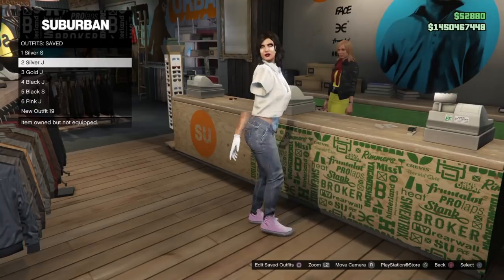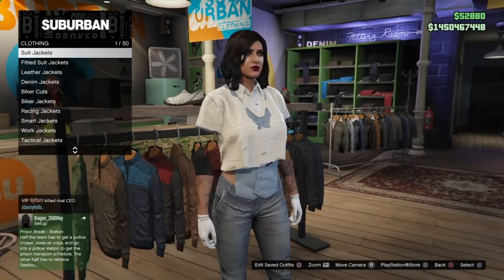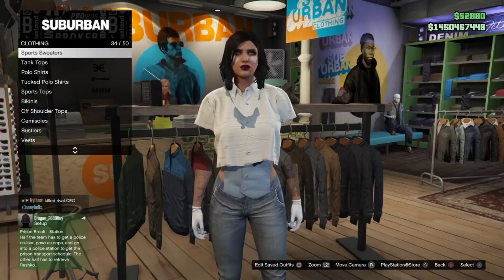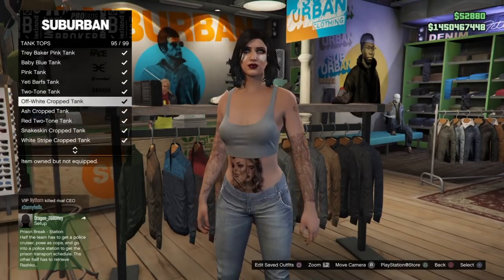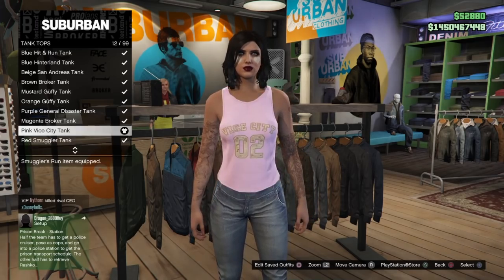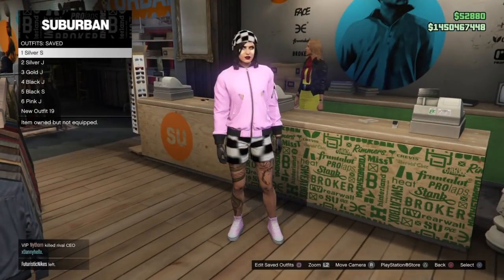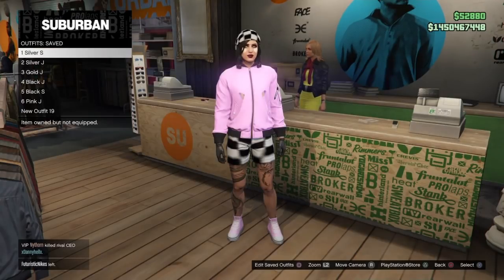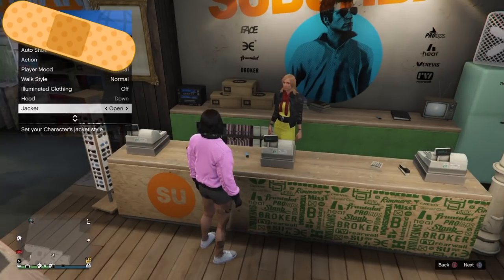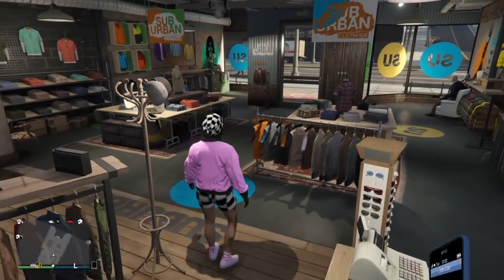I'll try my best to get the rest of the component list updated with any other shoes I can find, and I'll leave links to that in the description and post updates on Twitter and Instagram. Thank you guys so much for stopping by the channel. I hope you're excited to wear the stuntman shoes with other styles of shorts than just the black ones. I'm going to try to make a very similar outfit for the male character using the same method — you'll be able to wear stuntman shoes with checkerboard shorts. Drop a like, subscribe, leave some comments, and I'll see you soon with more glitch videos.